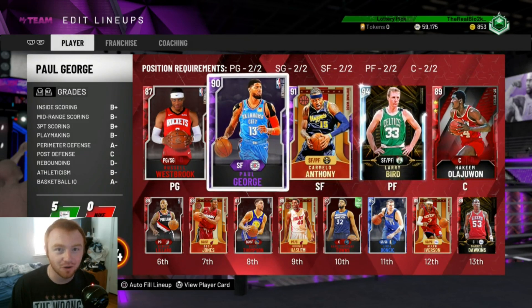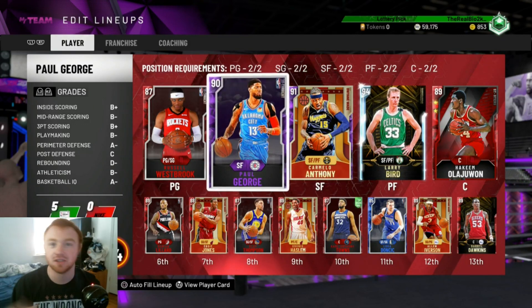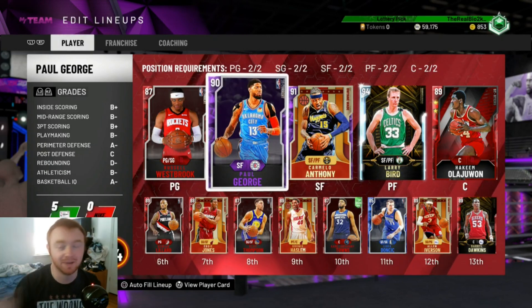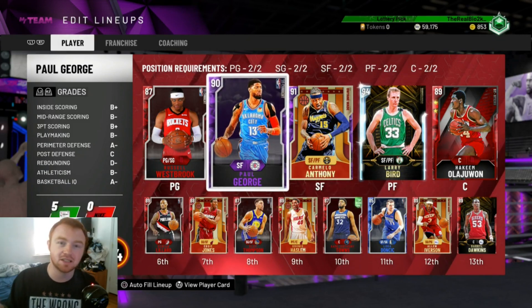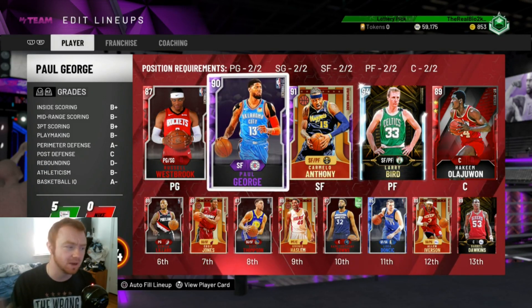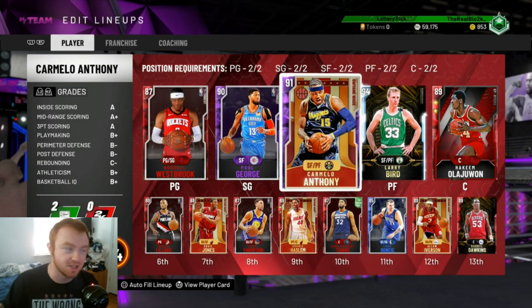There is a lineup glitch that you guys can do. If you're wondering how Paul George is here, basically it's a glitch that got put in this game where you can run players out of position. I'm only going to run him there because it's not really cheese to have Paul George at the two. If we go up against somebody that does have AI at the two, I'll work my lineup around — put Klay there and have Luka come off the bench. So we're not cheesing or anything like that.